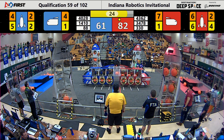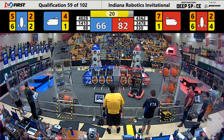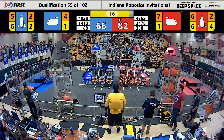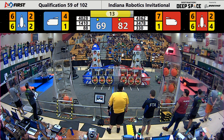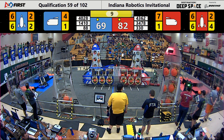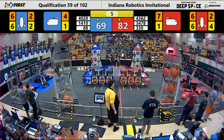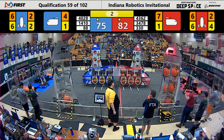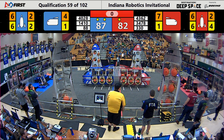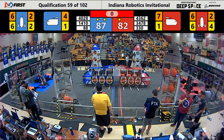25 seconds remaining. Beach Bots lining up, missing a cargo into the rocket thanks to defense from 14.10. Meanwhile, TJ Squared is lining up — they're going to try to do a level 3 climb for the Blue Alliance. Beach Bots trying to do the same, but they've been thwarted by a piece of cargo in front of Hab level 3. 5 seconds remaining. Beak Squad is parked. Looks like Red won't be able to climb. That's going to be tough for the Red Alliance. We'll see how that impacts the outcome of the match.